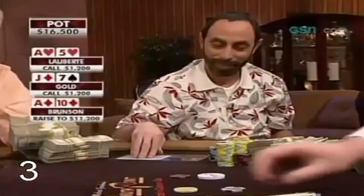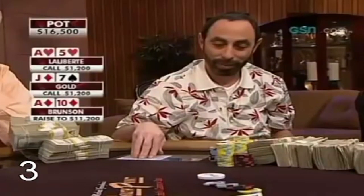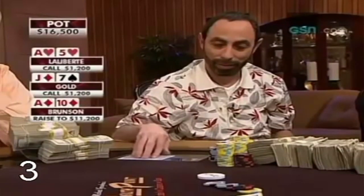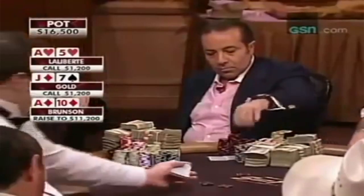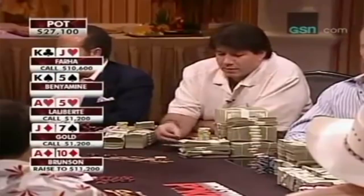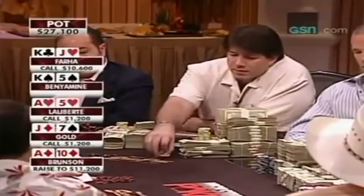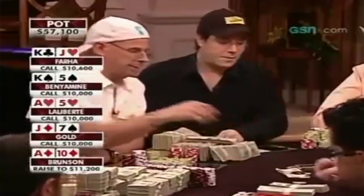This hand comes from an episode of High Stakes Poker. We've got Doyle Brunson — the legend, the godfather — involved in this one. The hand kicks off with Guy Laliberte limping under the gun for 1,200 on 600-1,200 blinds. Jamie Gold limps behind him with jack-7 offsuit, and it's folded around to Doyle who makes it 11,200. Sammy Farha in the small blind calls with king-jack offsuit, David Benamine calls in the big blind with king-5 suited, and then Guy Laliberte and Jamie Gold both call — we go five ways to the flop.